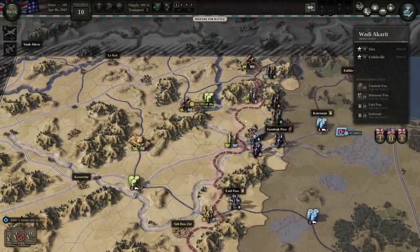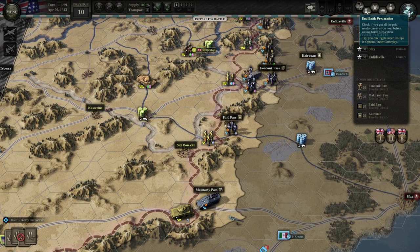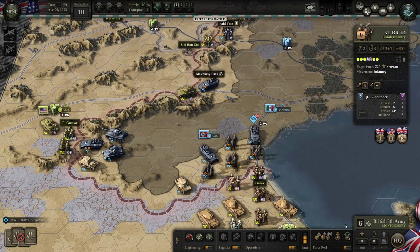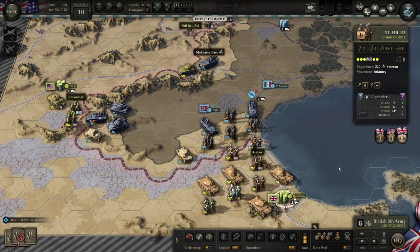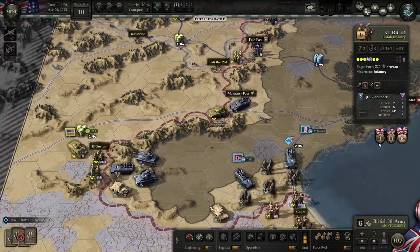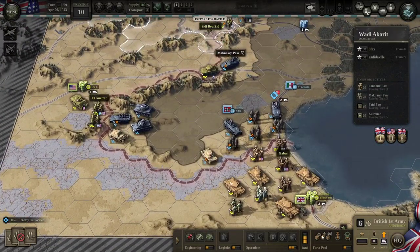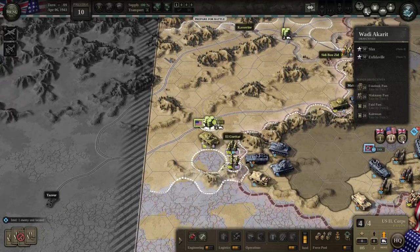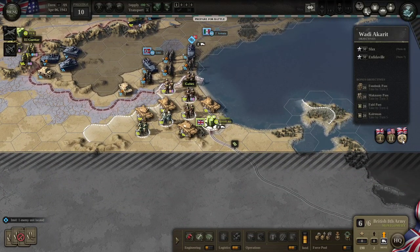We're in a pre-combat phase right now — this is the battle preparation stage. In this stage we can look to see if we have any reinforcements or steps to give our units. Since this is the first scenario, I don't think there's a whole lot we need to do unless we wanted to purchase more units. We have three different headquarters: the British 1st Army, U.S. 2nd Corps, and the British 8th Army — good old Monty.